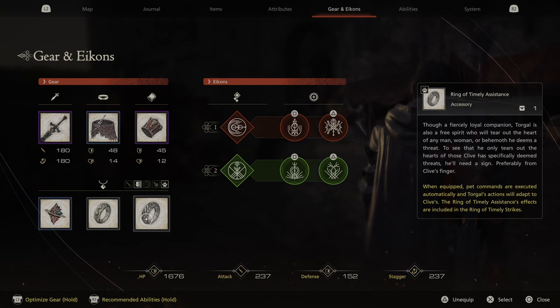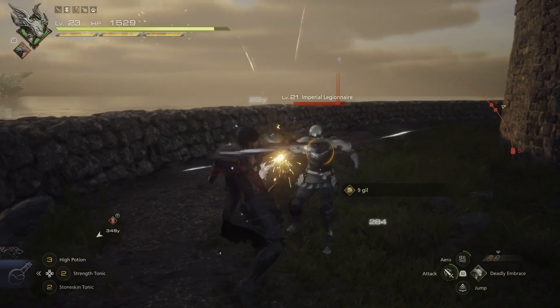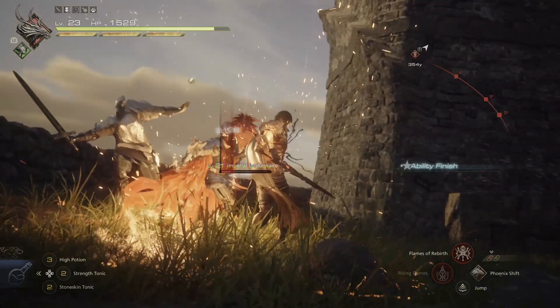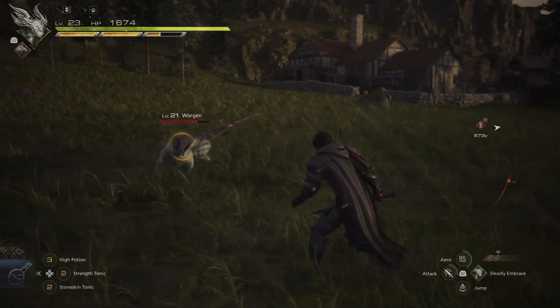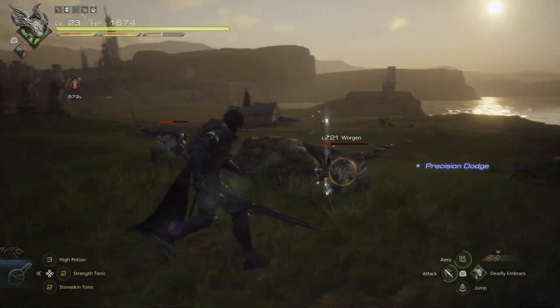The one that I think every player should be using — and it's a bit of a cheese, it makes things a lot easier than they should be — is the Ring of Timely Evasion. When equipped, Clive will automatically evade attacks as long as they can be evaded. Up to this point I hadn't had this equipped, and I was finding it hard to time evasions during boss fights. It'll automatically evade all evadable attacks so you can just focus on offense, and you don't really take much damage — it's a bit of a god mode accessory.